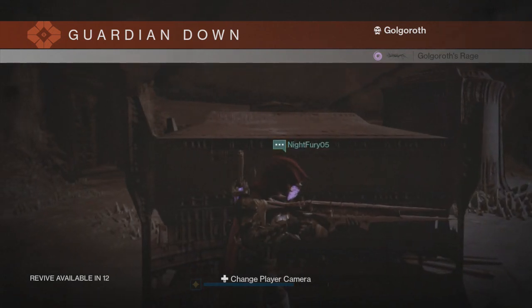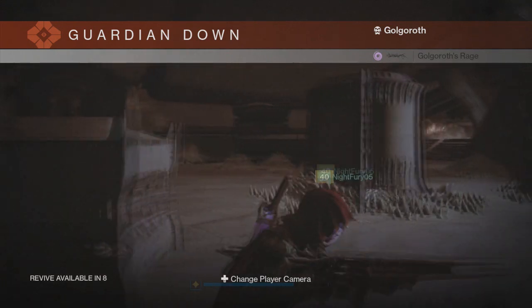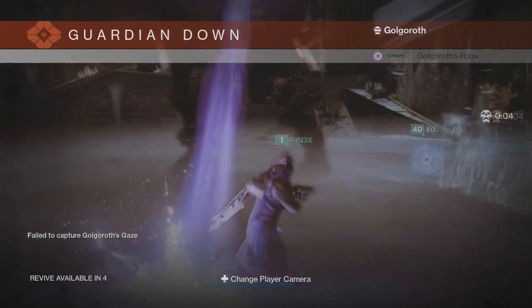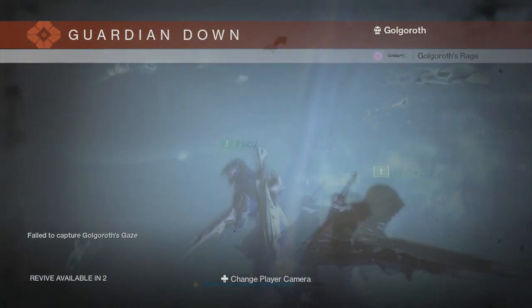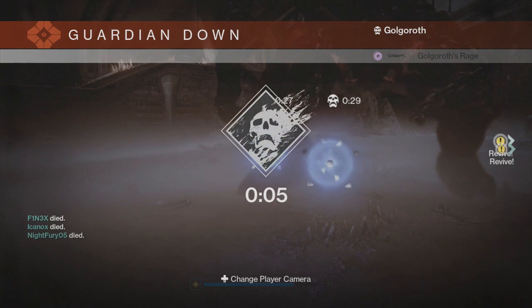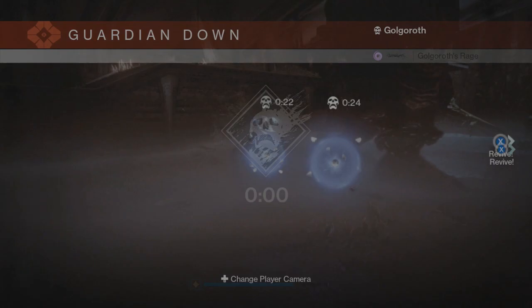You have to be minimum 300 light for the exotic sword quest. I was actually 301 light when I went in there. I really want to get my level up. If you're wondering what that player is carrying, he's got the Raid Scout Rifle and the Raid Machine Gun, both of which are incredibly awesome. That assault rifle is garbage though.